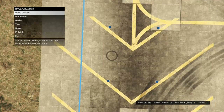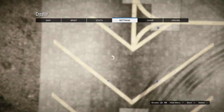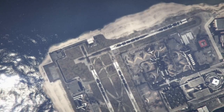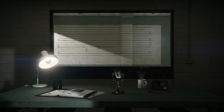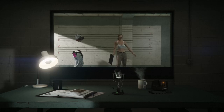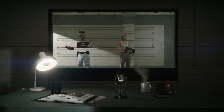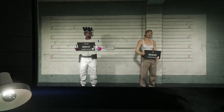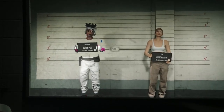Once you finish the race, you're going to get a completed alert — go ahead and accept it. Once you get loaded in, hit your pause button, go to online, and click on choose character. Once you get loaded in here, go over to your second character and delete it.